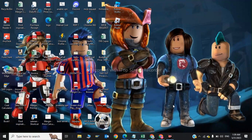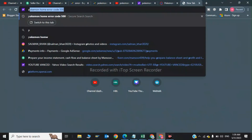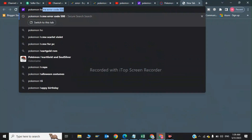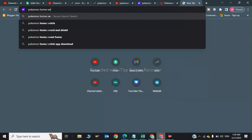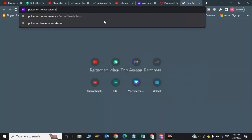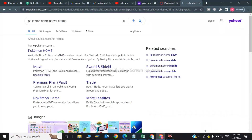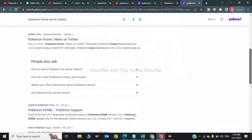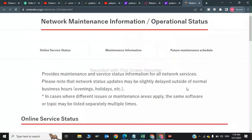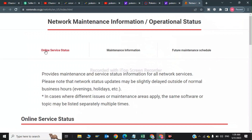After updating your drivers, go to the Pokemon Home website and search for 'Pokemon Home server status.' Scroll down and click on the last link: Network Maintenance Information Operations. This will take you to the official server status page.